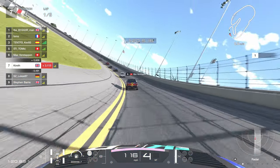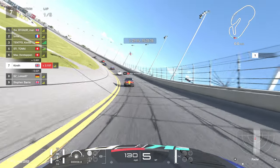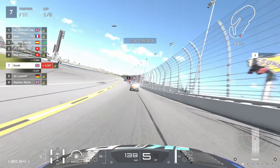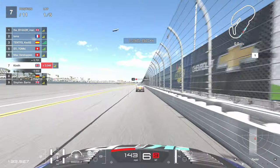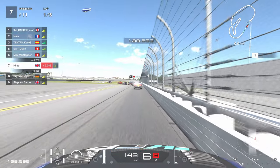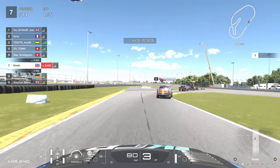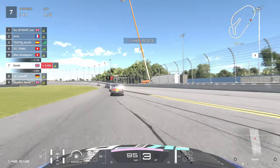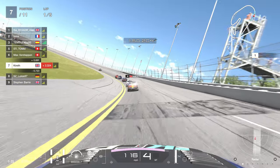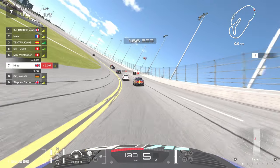Coming into the bus stop now - if you saw my other video on this series at Daytona, the track limits at the bus stop are really difficult to work out. From the comments on that video it seems it's really the last part of the chicane that matters. We can see Max Verstappen ahead of us - giving it a wide berth there, and definitely a wide berth for the last bit. Let's see if anyone ahead takes a penalty at the line. Everyone gets through okay.